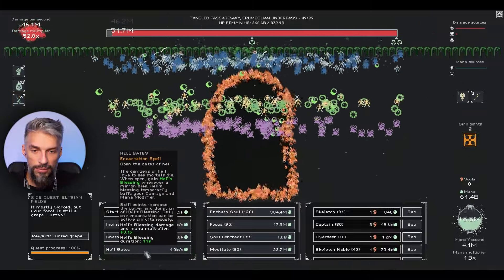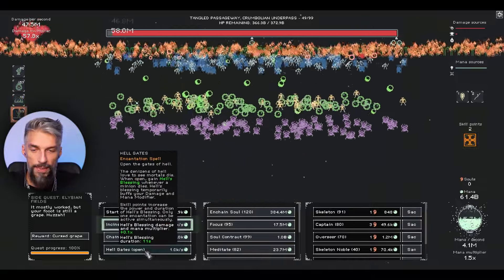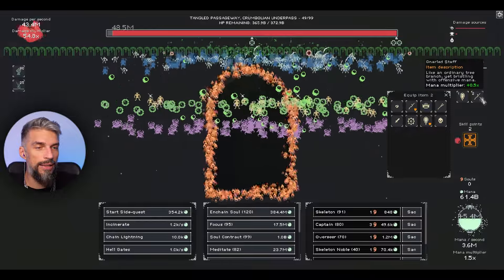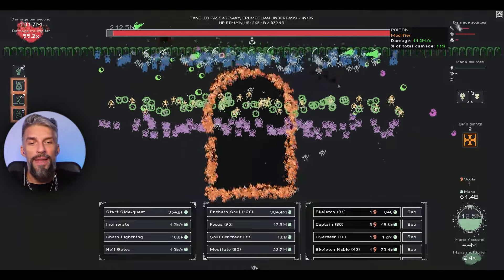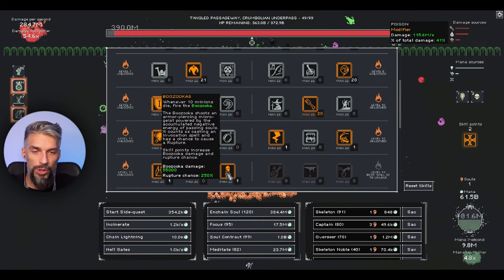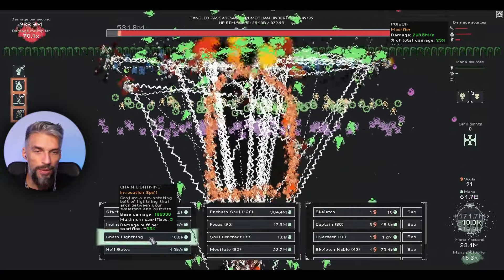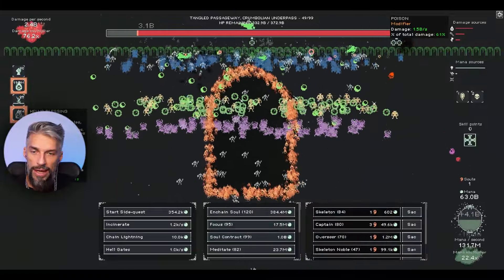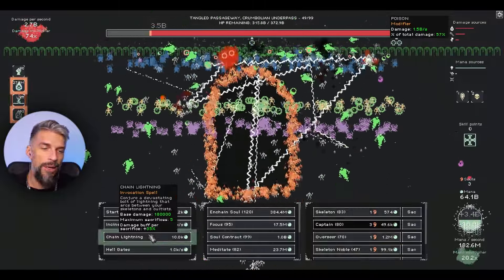The hell gate is there - it doesn't stack with incinerate. We get cursed grapes which give the damage multiplier for skeletons. Let's try the chain lightning buff and see how it goes. We need more skeleton nobles so the chain lightning from the gates of hell gets the modifier. We're getting 20 modifier from the chain lightning plus gates of hell because we're sending an insane amount of minions. Bazookas are flying towards the wall. We can press and hold chain lightning too!